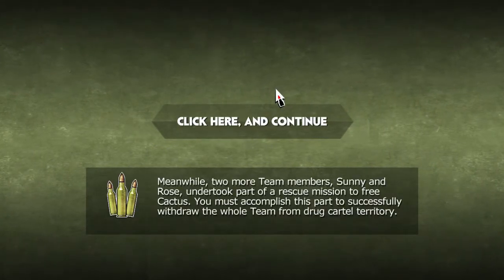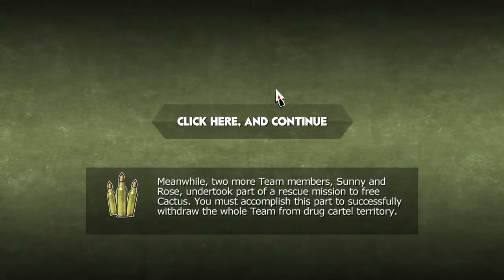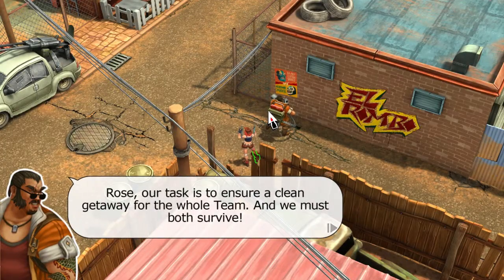Two more team members, Sonny and Rose, undertook part of a rescue mission to free Cactus. You must accomplish this part to successfully withdraw the whole team from drug cartel territory. Apparently when we were rescuing Cactus, there were two other team members also involved in another part of Mexico.